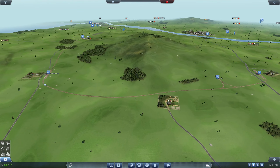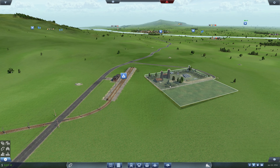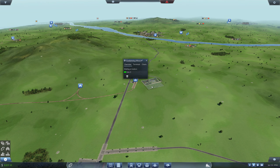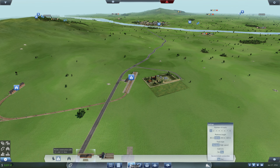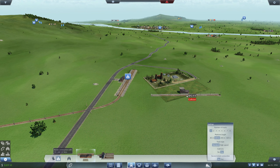If you know why this station here is not getting any materials left, please leave a comment. It's definitely in the available area. Let me go back onto the freight station tool and get it rotated the right way.